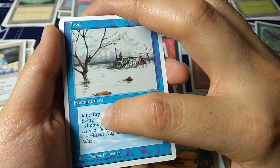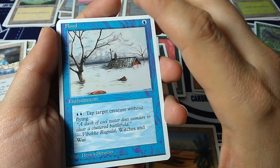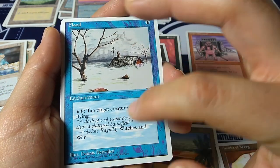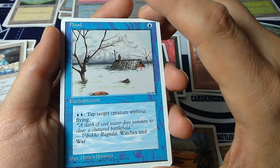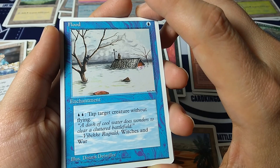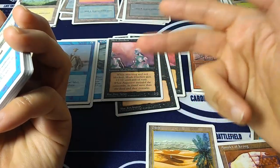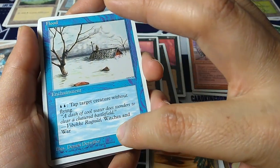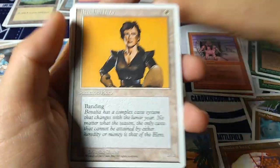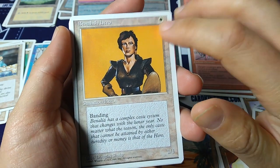Flood — one blue, enchantment. Two blue to tap a creature without flying. So you can lock down your opponent's non-flying creatures turn after turn. 'A dash of cool water does wonders to a cluttered battlefield.' Love this flavor text — some of it is from real sources like Shakespeare quotes, some fictional, some self-referential stuff from the world of Magic. Benalish Hero — classic character from the first set of Magic. One white for a one-one creature with banding — completely extinct as a mechanic.